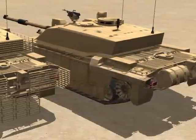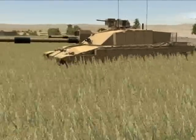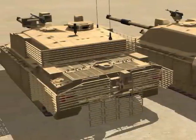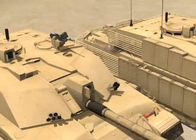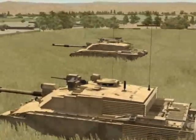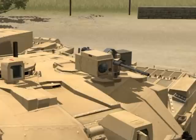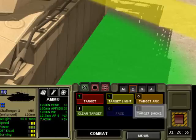We have two varieties of this tank in the game: the TES version and the enhanced version. The latter adds extra Dorchester Level 2 applique armor to the sides and turret, tow armor to the front, and bar armor to the back and turret. It also uses an Enforcer Remote Control Weapon Station with a .50 cal machine gun. Both variants can also fire smoke shells.